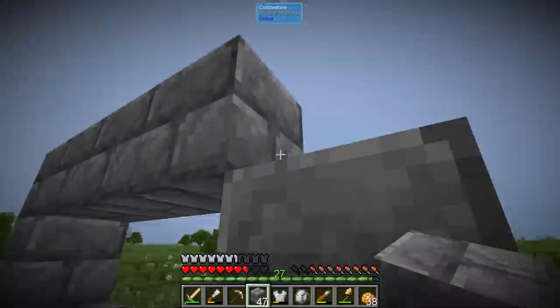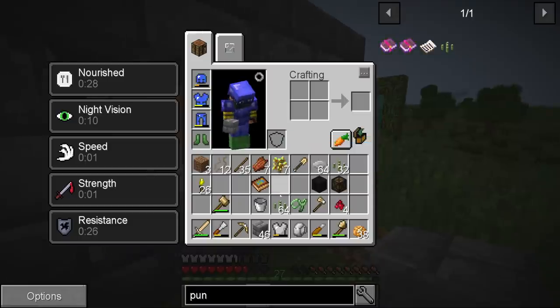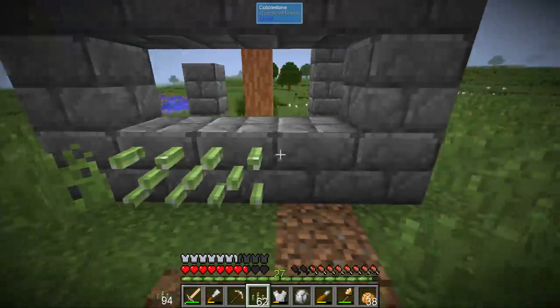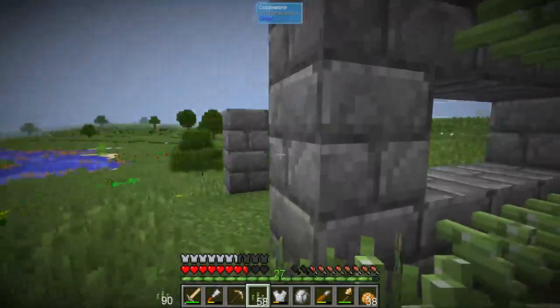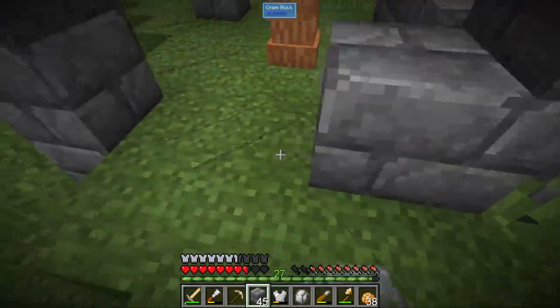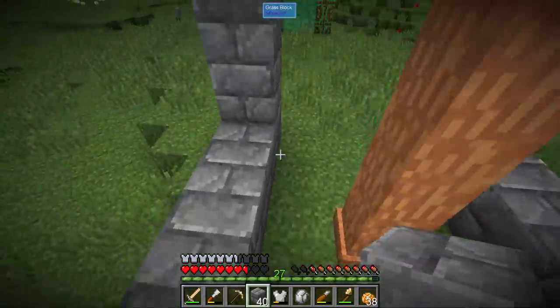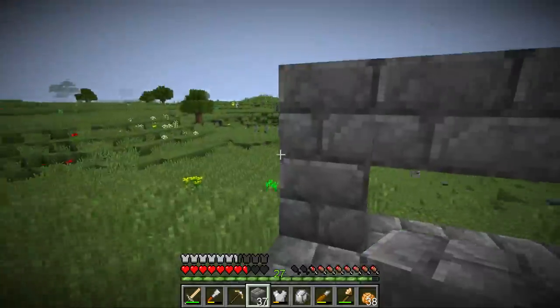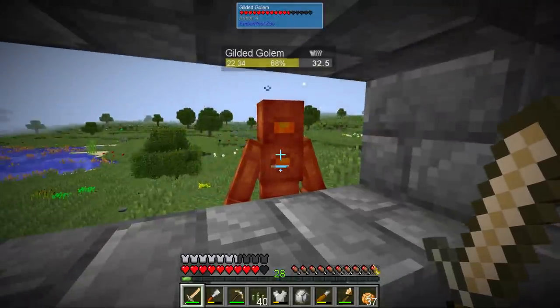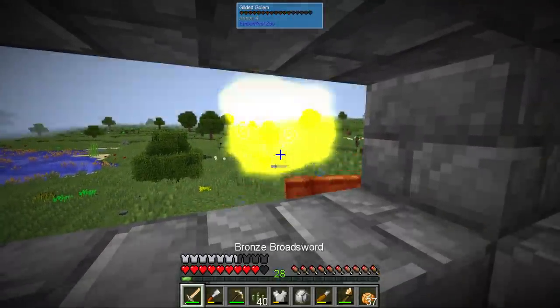If we have something like a bunker, the punji sticks would go here. We'll also need some hoppers to collect the loot — that's not necessarily a huge problem to get at this stage. Let's see if this dude actually walks into the punji sticks — what an idiot!